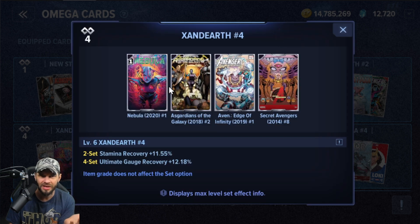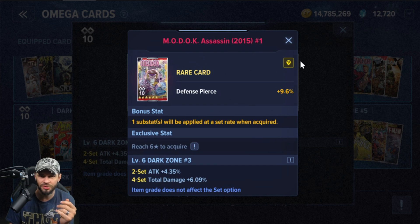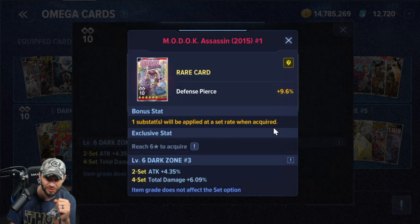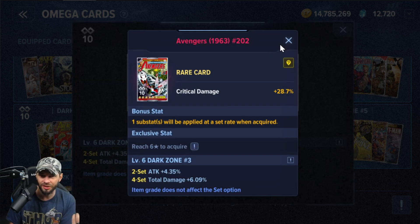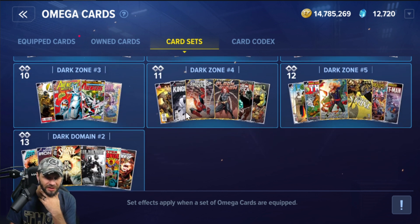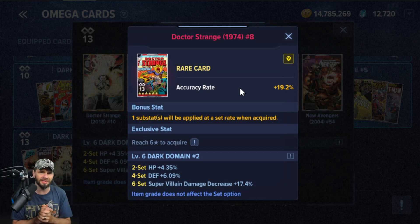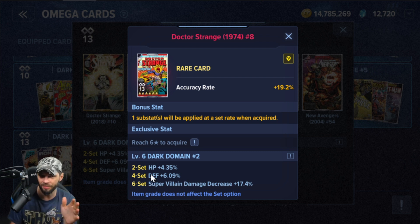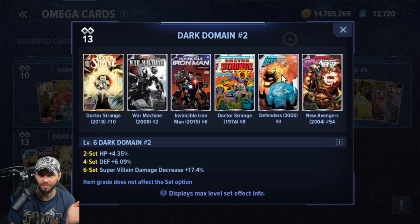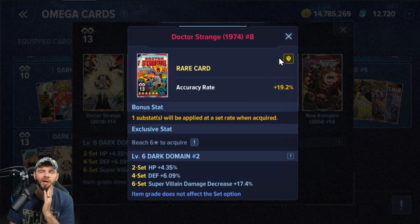There is one set I was a bit surprised by. You get some defense pierce from the MODOK set, and the Ultron one is pretty solid too. If you're trying to get more defense pierce and high crit damage, those are solid. The Doctor Strange card set — I honestly love it — but the two-set bonus on this is HP. So even if one of these cards is something I really wanted, I don't care. Right now none of these stats are popping up that I care about — it's really heavy into defense supervillain stuff. I need accuracy rates so bad.